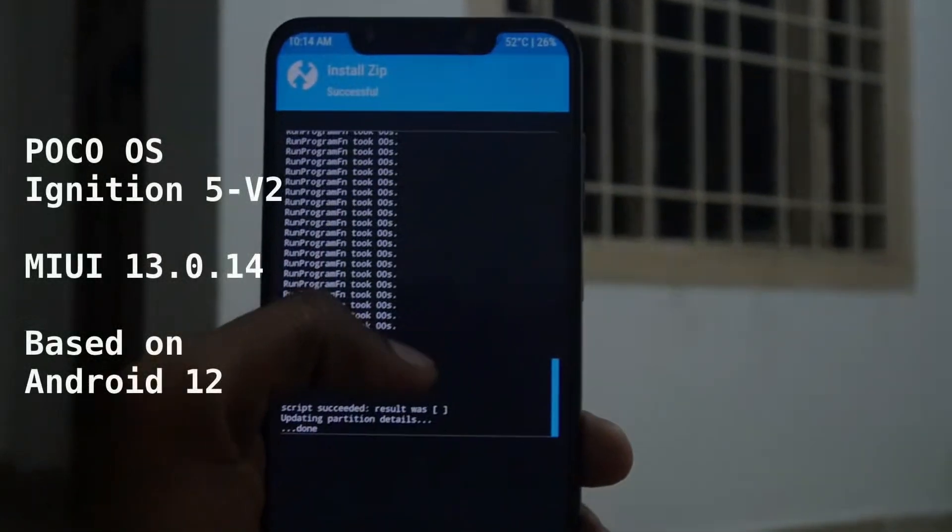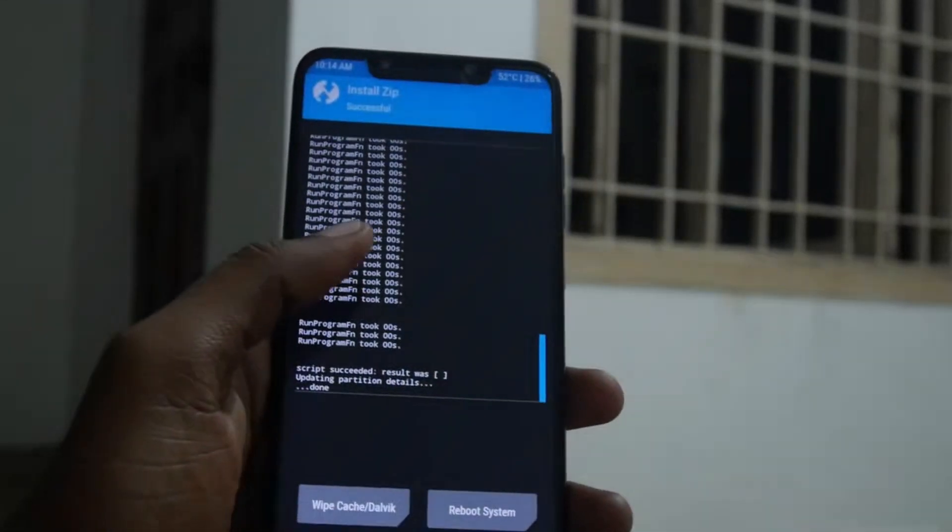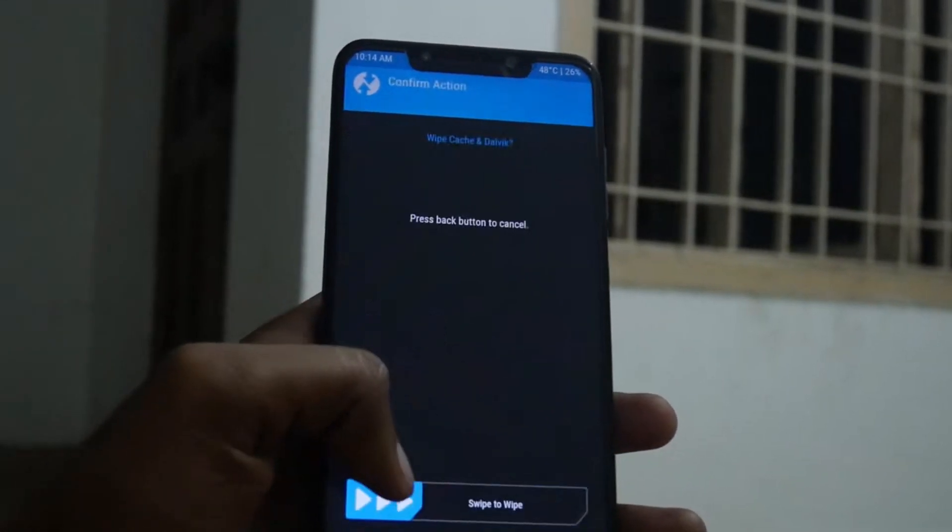Hello there guys, James here. This is my usage experience of Poco OS Ignition 5 version 2 for the Poco F1. This is my quick usage experience from using this ROM for a couple of days.